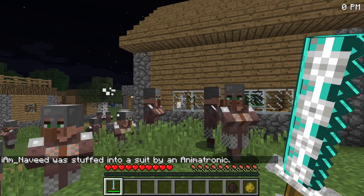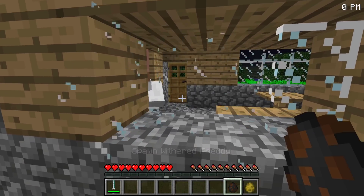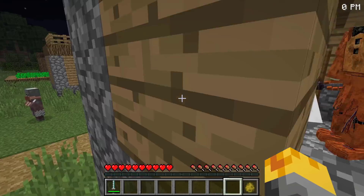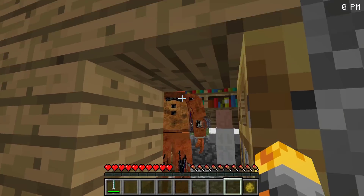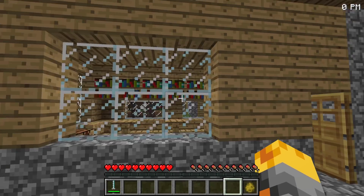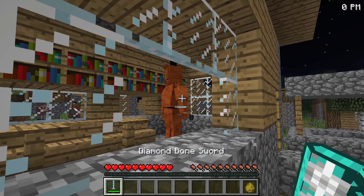I actually want to spawn one inside this house because I want to see exactly what they look like. Let me go spawn this one right in there and make our way over. This might be a great chance to figure out exactly what happens. Whoa, look at it — it looks really too scary, and I'm actually a little bit scared to make our way inside the house. Maybe we can fight him through the window.